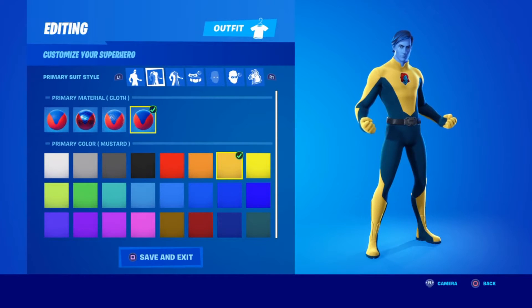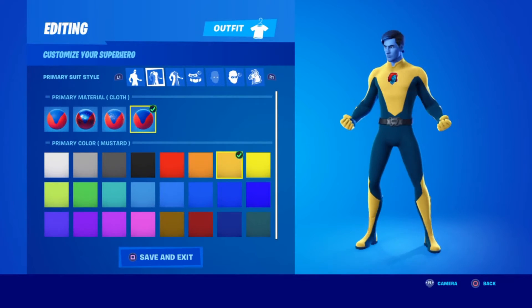Next up for the primary material, you're going to want cloth, and you're going to want this yellow golden mustard looking type yellow right here.